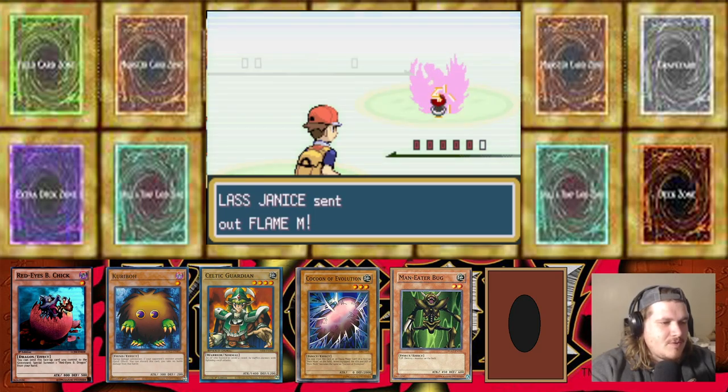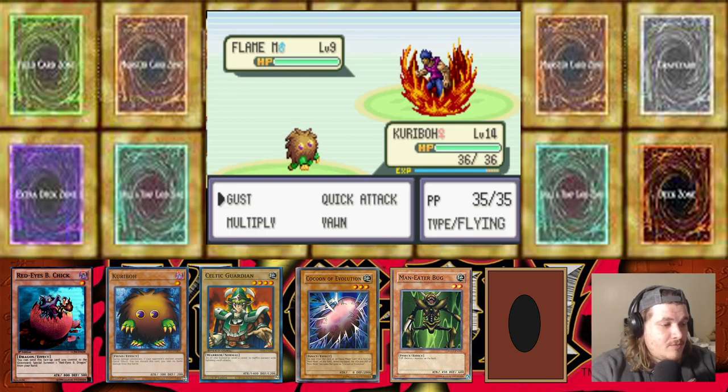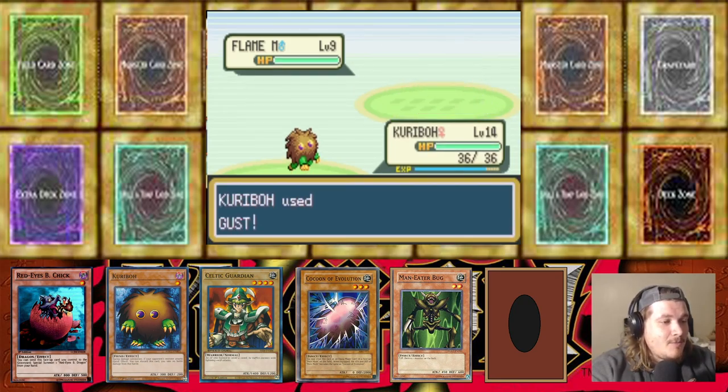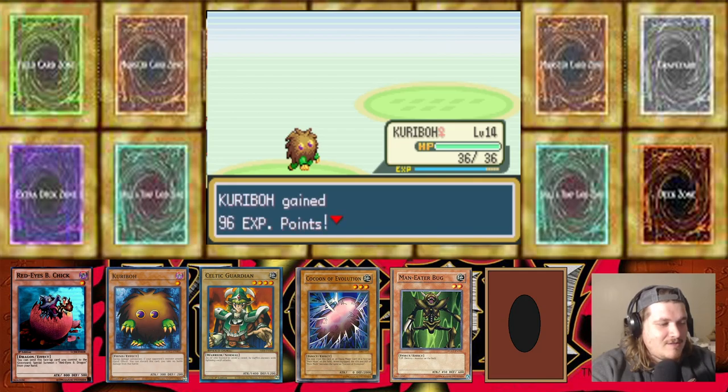I might even have to go back and buy some more items. I think we only get two encounters. Flame Manipulator — kinda dope actually! Flame Manipulator with Fire Spin — yo, that's kinda dope! Flame freaking Manipulator, that is kinda rad.